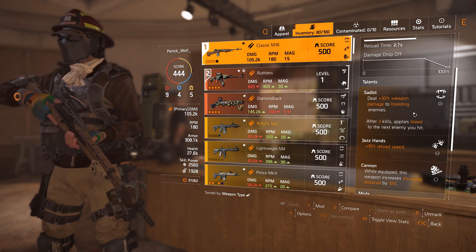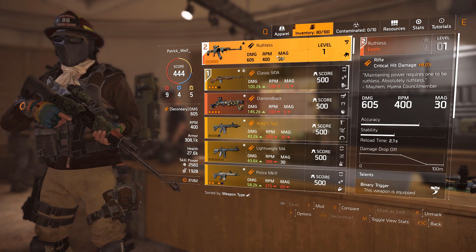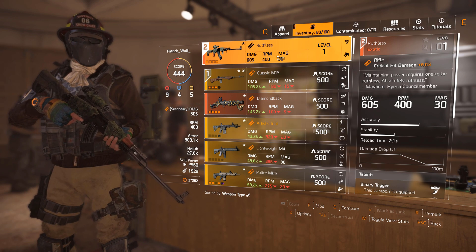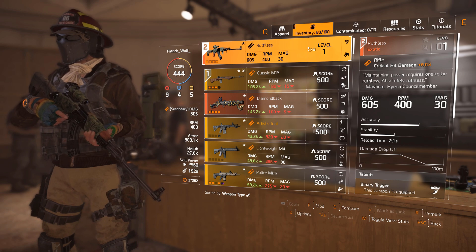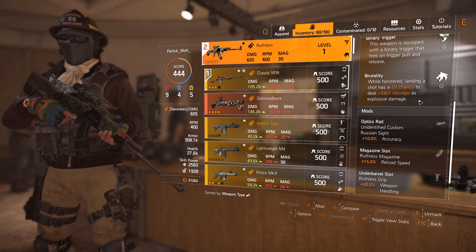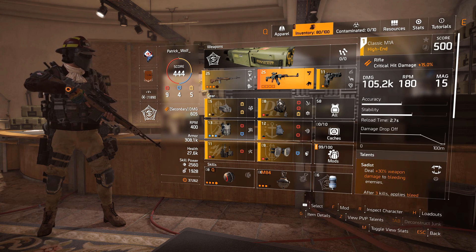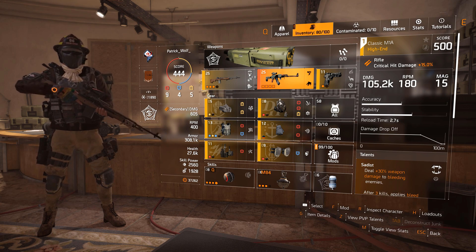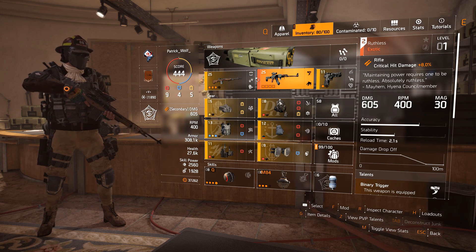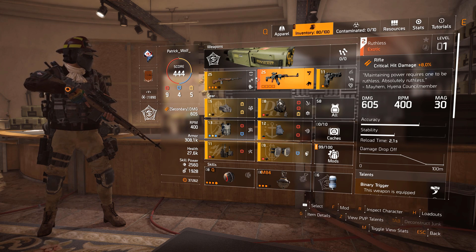With Sadist — make sure you guys have Sadist — 30% damage to bleeding enemies. As long as you get high base damage, try to get above 100k. How are we going to get people on the bleed? We're going to be using this holstered gun with Brutality: while holstered, landing a shot has a 5% chance to deal 100% damage. We have stacked damage on this build. You will one-shot anybody. If Sadist is procced and you hit your explosive, you'll one-shot, and it's always a two-shot at worst.